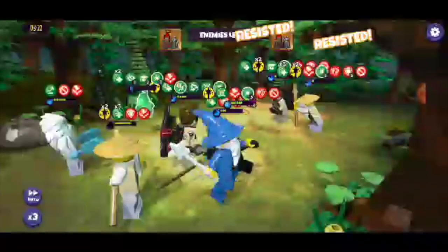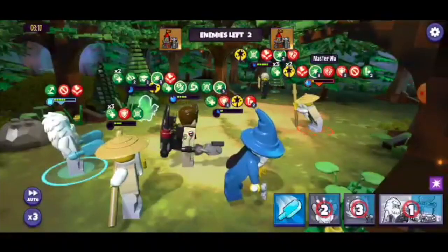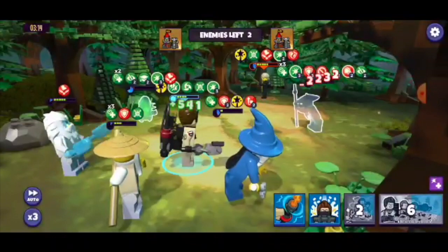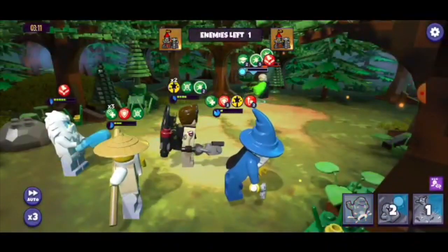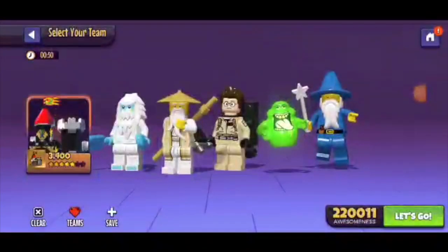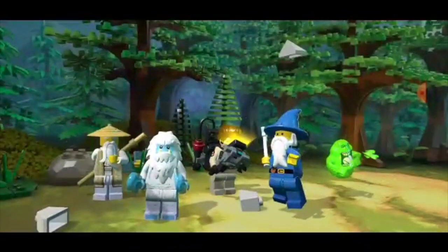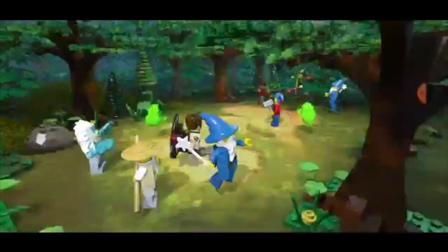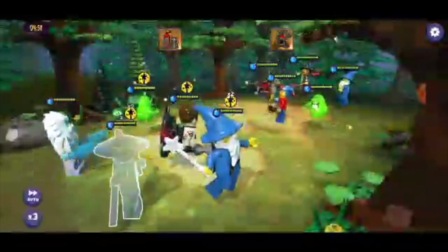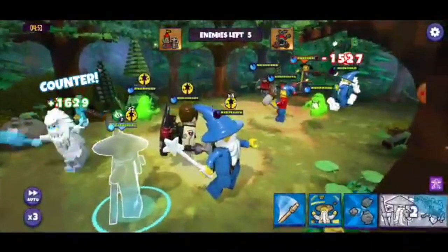I wonder if we're gonna lose this one — but no. Our Master Wu gets his Ultimate off and now we are about to crush it. That's just gonna be a follow-up crush, no Ultimates needed. So we didn't get to see the combo done in that battle, but what we did get to see is this is a strong, strong team. I really do like Yeti with this — I'm gonna call it a Magitek team — because you've got Egon and some magical figures.